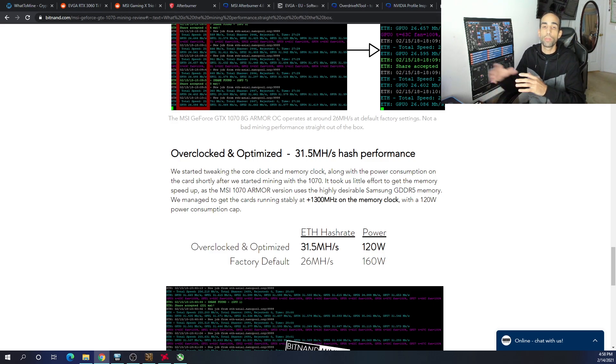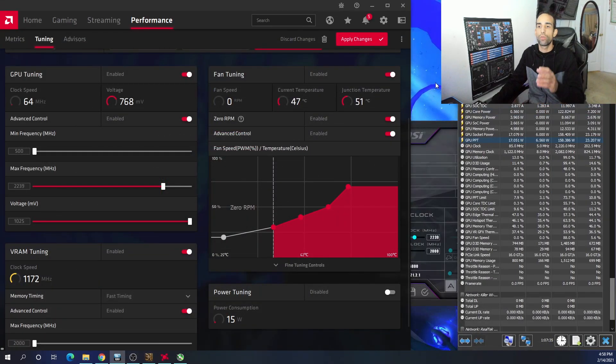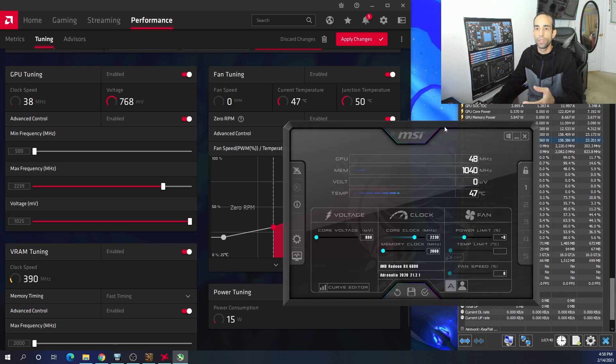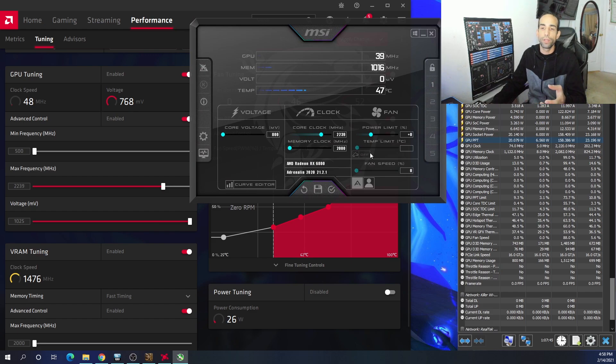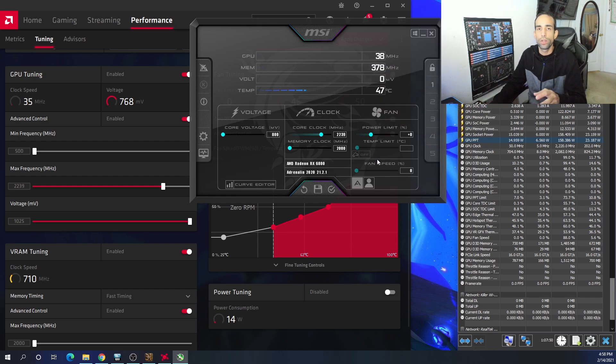The software is easy to use — it's just a matter of first identifying where other people are hitting: what hash rate are they getting, what power draw? Then you test and tune. While your mining software is running and your tuning utility is open, set the clocks close to what others are providing and see where it sits. You might even get more hash rate than they did depending on the silicon lottery — you may have won the lottery with a great GPU, or you may not.